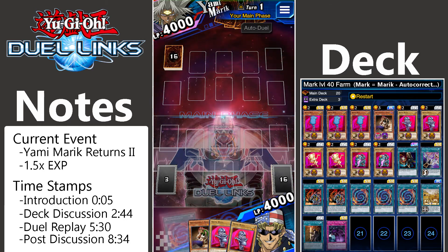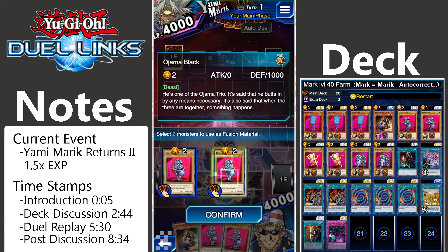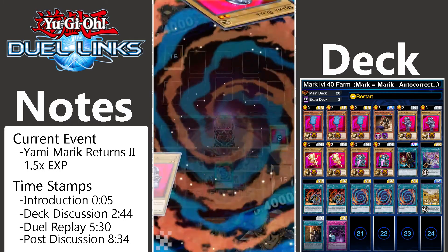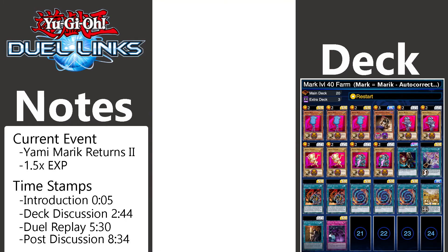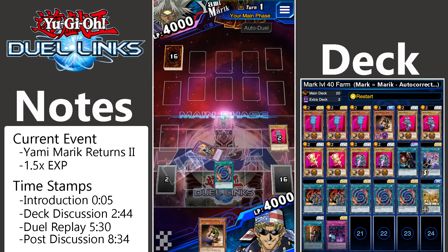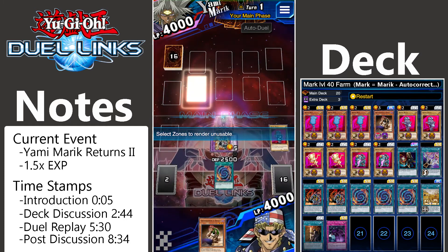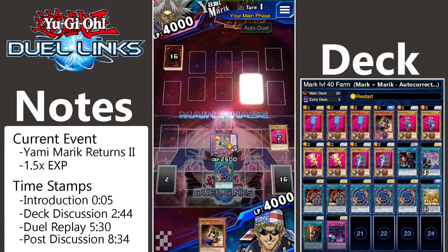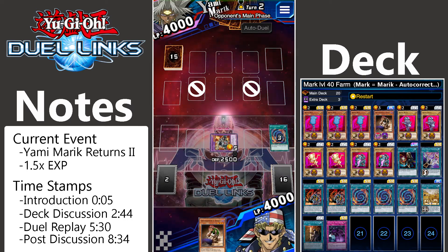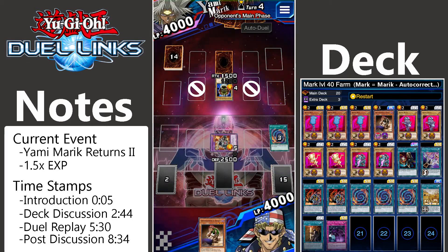On the first turn I drew Polymerization and two Ojamas — that's the most perfect hand you can draw. If you get this on your first turn, or something similar, you might need to take one hit, but if you can get Ojama Knight out in the first two of your turns, you're safe — the farm is basically successful right there. You just have to make sure you don't deck out before him. Place your Ojama Knight, take up two of his zones, and pass. That's basically the farm; you just keep stalling.